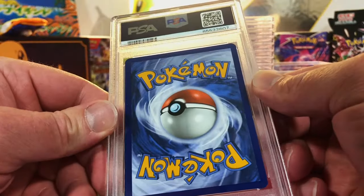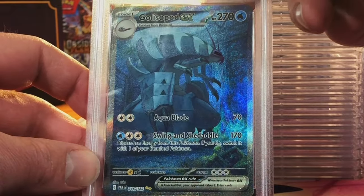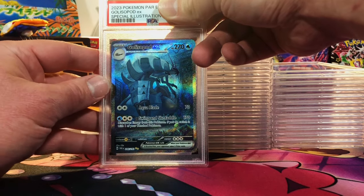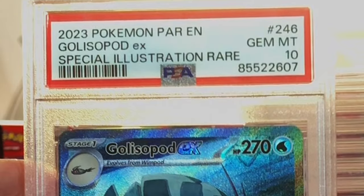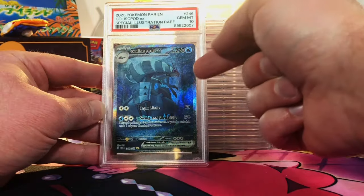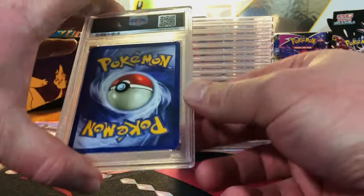Got about 5 cards left. Gholdengo EX Special Illustration Rare — we're just gonna slap a 10 on it. Yes! That is a cool card, I love that.